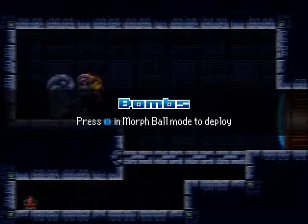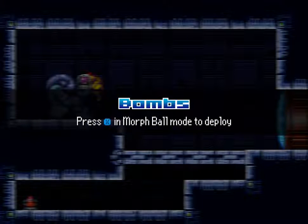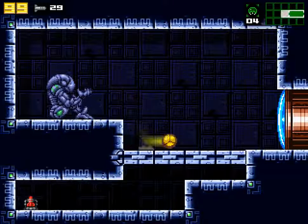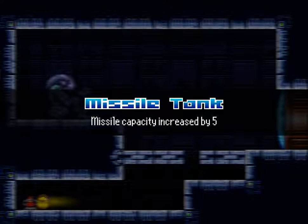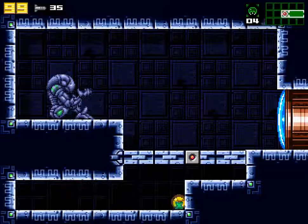And our first power-up: Bombs. Press X in morph ball mode to deploy. Missile tank — missile capacity increased by five. Don't worry, I'm not going to do that every time, only when there's a new power-up.